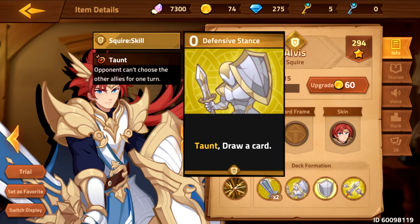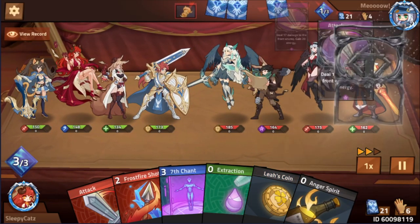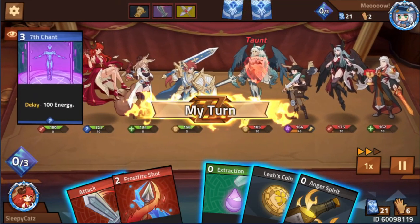Looking at his skills: Defensive Stance, Shield Block, and Overpower Strike. Nothing much to talk about since he is a tank, but in terms of mana usage, Squire offers more than what other tanks can.